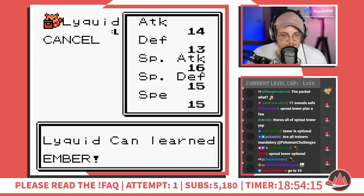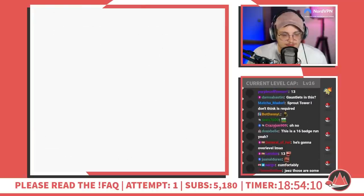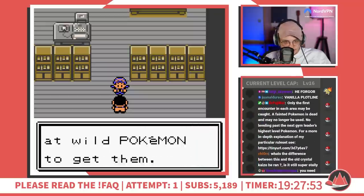Even though I'm playing blind, my knowledge of XP management has increased significantly due to my experience with Emerald Kaizo. I use the infinite rare candy item to level Cyndaquil and blaze through the initial rival fight. After getting Pokéballs, it's time for some encounters.